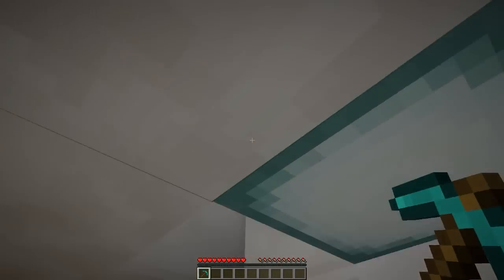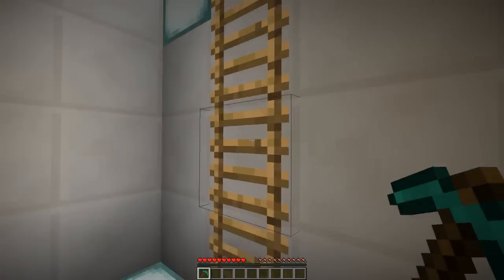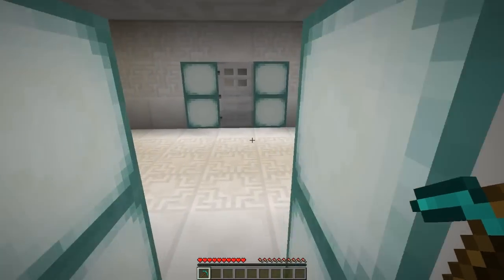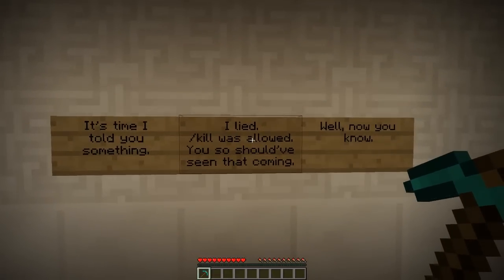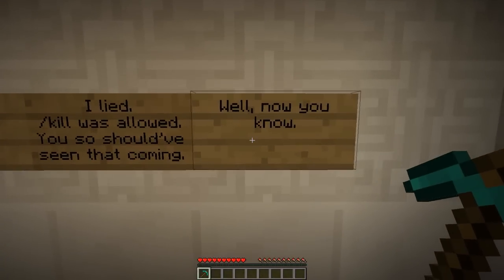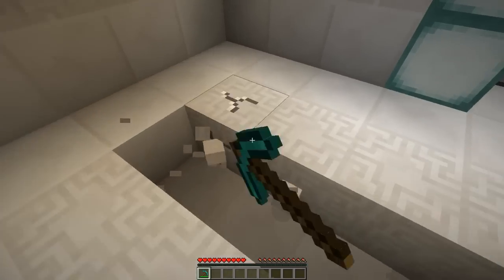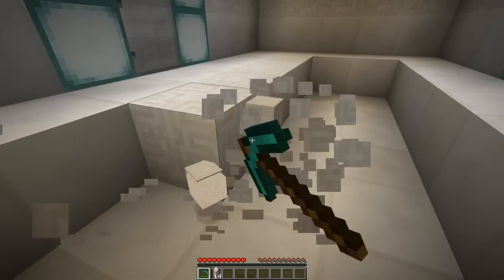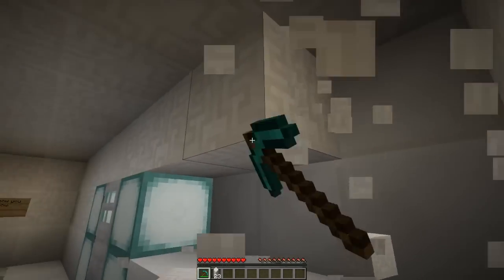How do I get to that? Oh — well that was kind of easy. Yeah, maybe that's just the start of the parkour. Germ says: 'It's time I told you something — I lied. Slash kill WAS allowed, so you should have seen that coming.' Well, I doubt that's the case. Let me mine this real quick to see if there's anything here, because the intro said not to trust Germ at all.